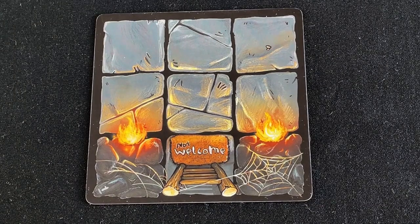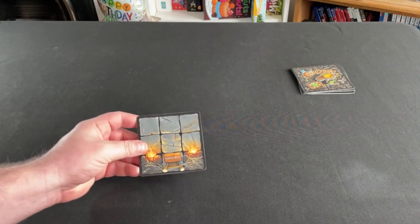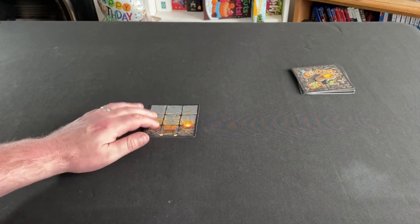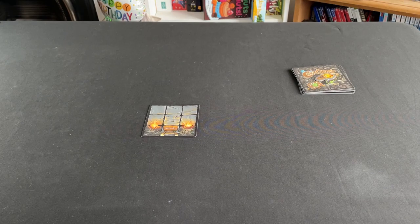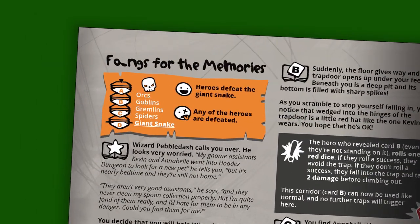Card number 1 is our starting dungeon card where all the heroes enter the dungeon, so we put that down ready on the table. Now the dungeon is ready, we need to know what enemies we're going to be facing. We go back to the orange box at the start of the quest — it looks like we'll need some orcs, some goblins, some gremlins, some spiders and a giant snake. We find those enemy cards and their standees and put them out ready.